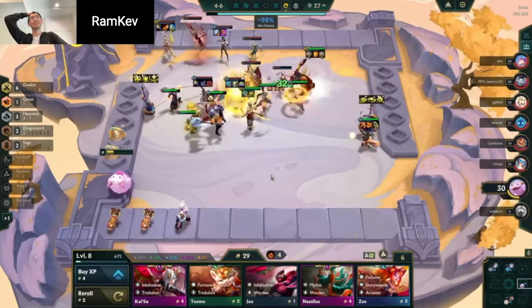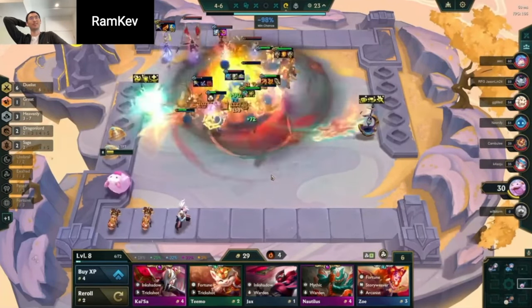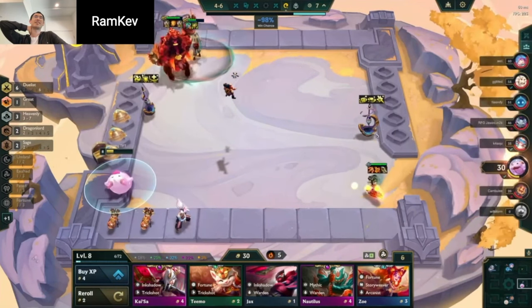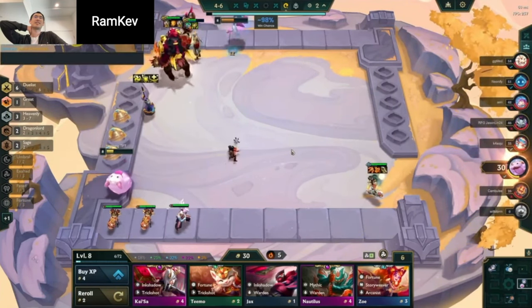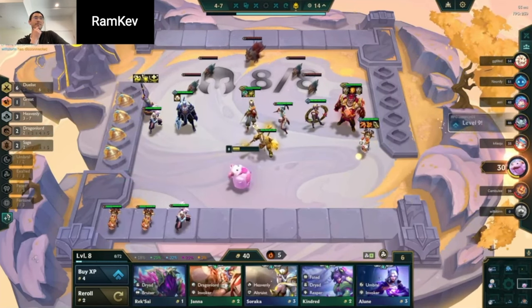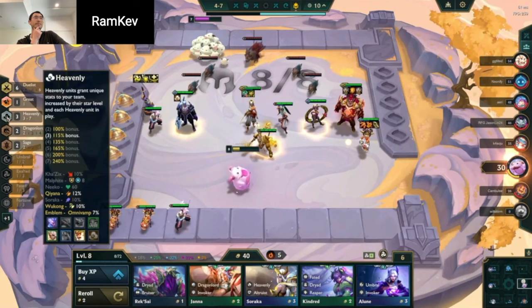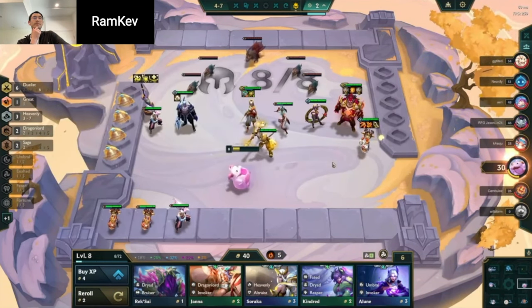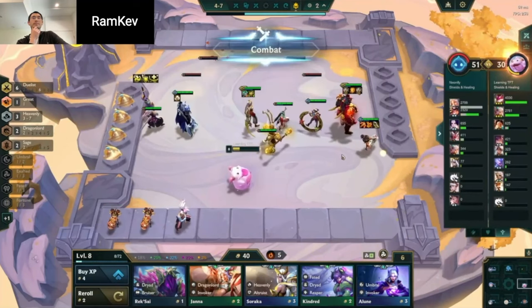That's where if I had Unified Resistance, I think it would have made her a lot better too. This spot still seems fine. I would probably recommend pushing levels because if you can get these items on Irelia instead of Tristana, you've probably just won the lobby.